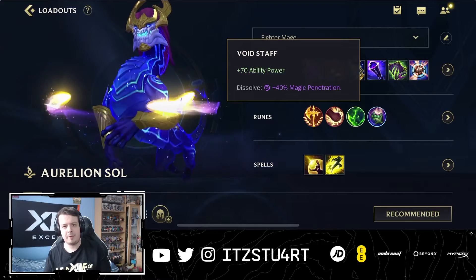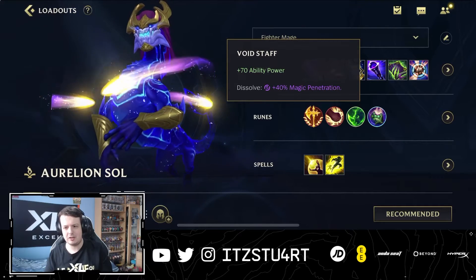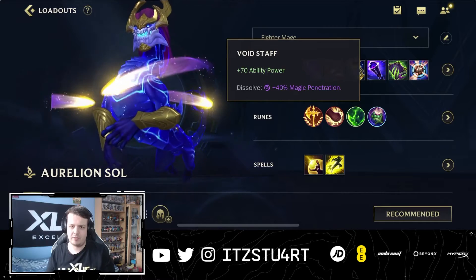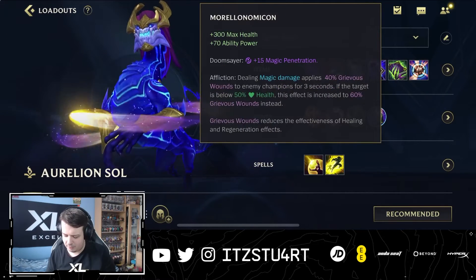Void Staff gives you more ability power and magic penetration. At this point in the game there may be many champions building magic resistance against you, so the magic penetration from Void Staff is very helpful.